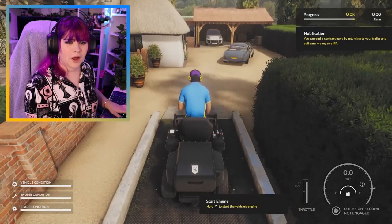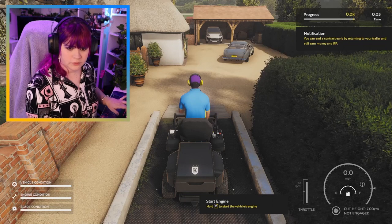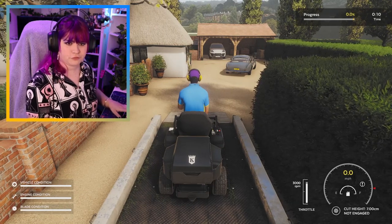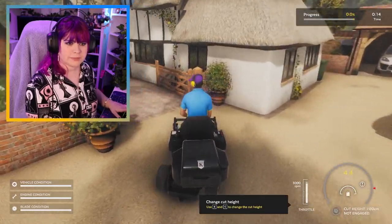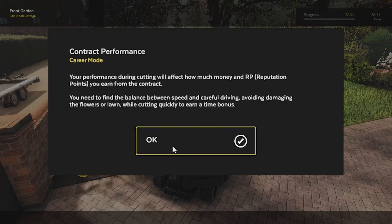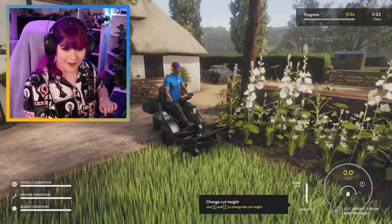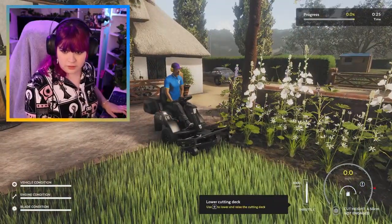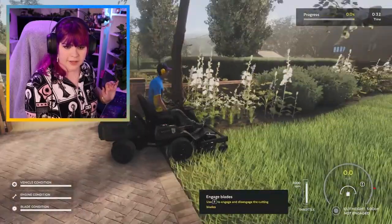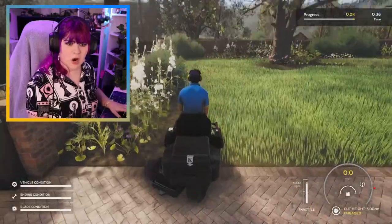Skip the check — I know what I saw. We've got to remember the steps: power on. So far, so good. Haven't blown up yet. Engage the throttle — T for throttle. Drive forward. Don't turn on the blades till you get onto the grass. Line it up. Contract performance: your performance during cutting will affect how much money and reputation points you earn. You need to find the balance between speed and careful driving. Avoid damaging the flowers or lawn. I think we can kiss this contract goodbye because these flowers are going to suffer at my hand. Lower the blades — five centimetres, that's a good cutting rate. Lower the blades. Engage the blades. And we are on a roll.